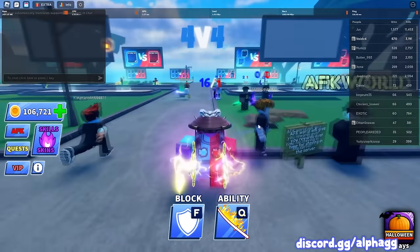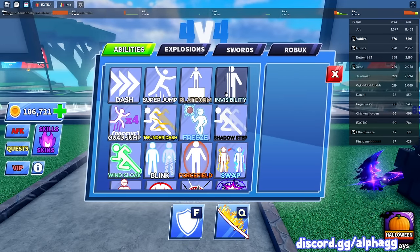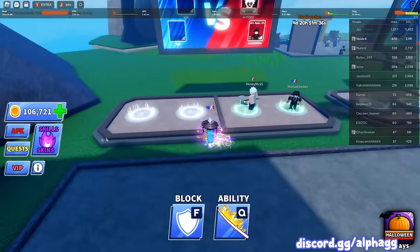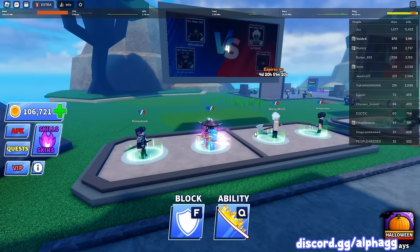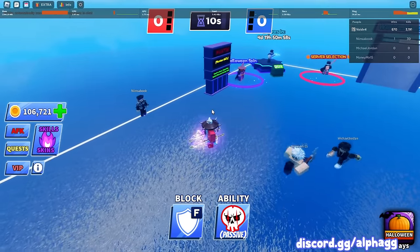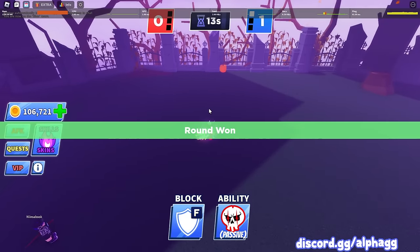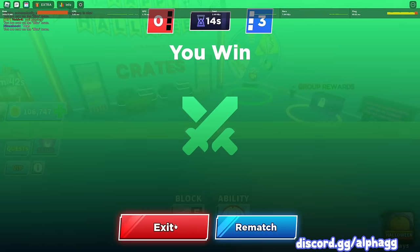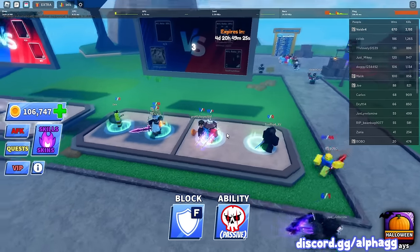I think that's every ability except invisibility and reaper — we didn't really win with those in the 2v2. Let's go play another 2v2 game, we still need wins with invisibility and reaper. We won all other games with all other abilities so this is all that's left. Let's join into this game. I say we use reaper first, just get it out of the way, then invisibility after. Somebody on the other team already died — okay, we're gonna have to play 2v2 again.